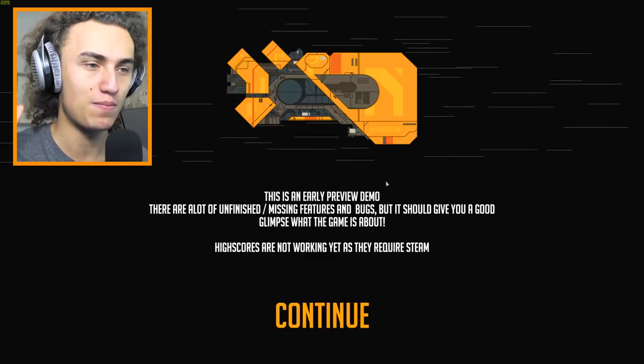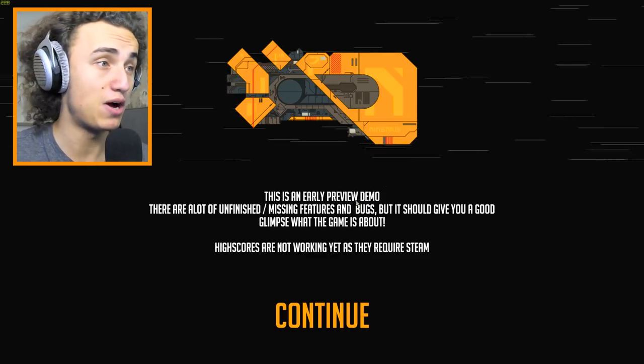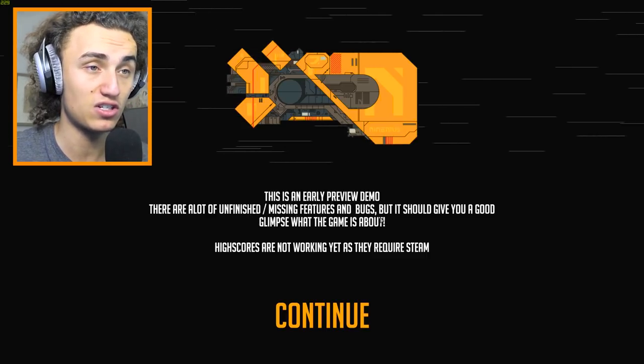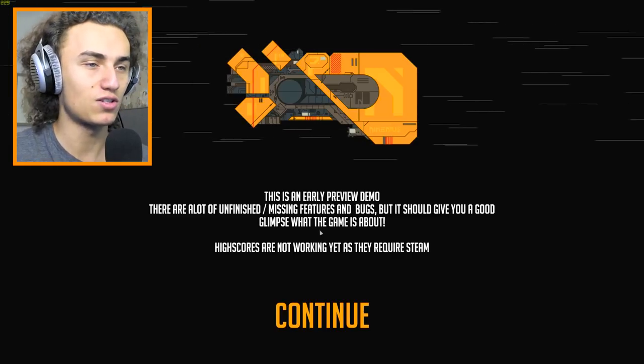So Nimbatus — we're just gonna start a new game — is all about creating your amazing spacecraft. This is an early preview demo. First of all, there are a lot of unfinished mission features and bugs, but it should give you a good glimpse of what the game is about. High scores are not working.